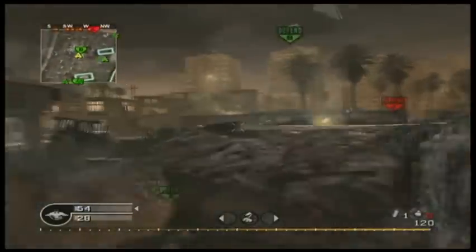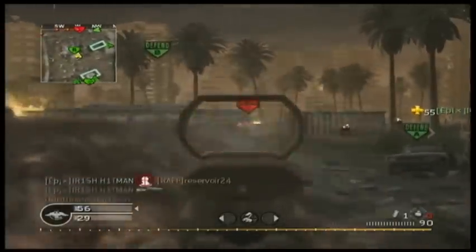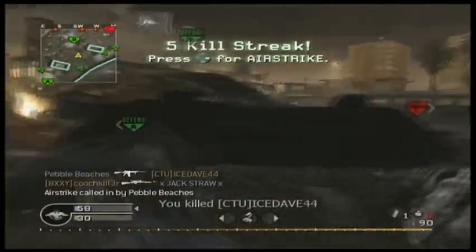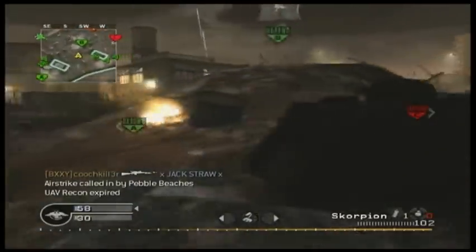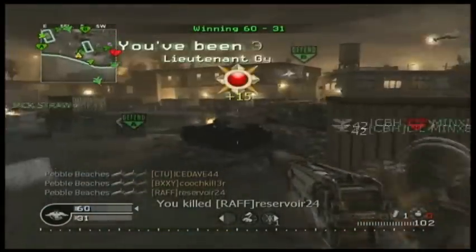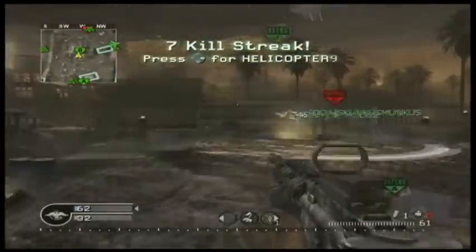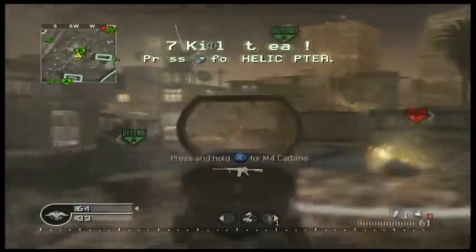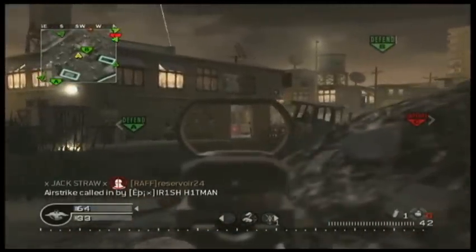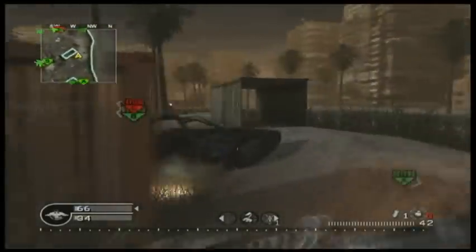I noticed the enemies are farther away so I'm going to move out the M4 for longer range. I'm pretty sure this is common sense but you don't want to capture all three points in Domination, because then that will force the team to random spawn. Got promoted — three kill airstrike, not bad. If you can restrain yourself, don't call in the helicopter either until your next life, because it will help you get another helicopter. I haven't said that enough already, but I'm saying it one more time.